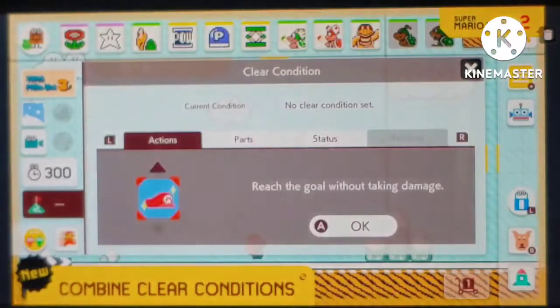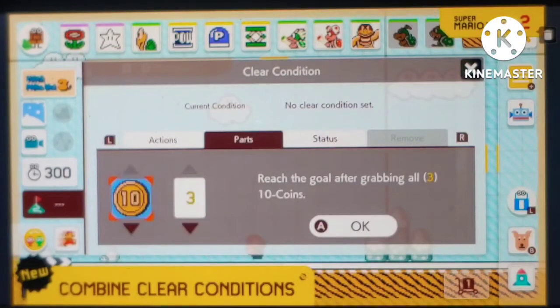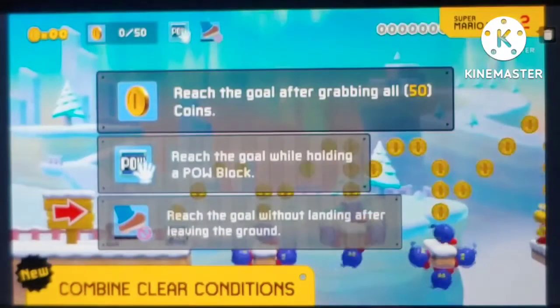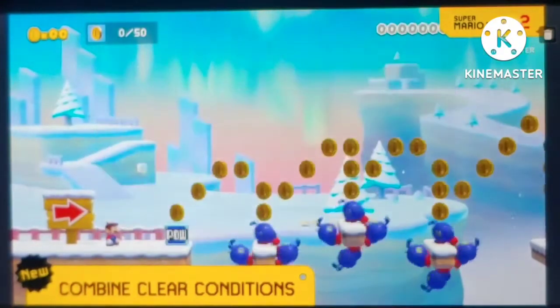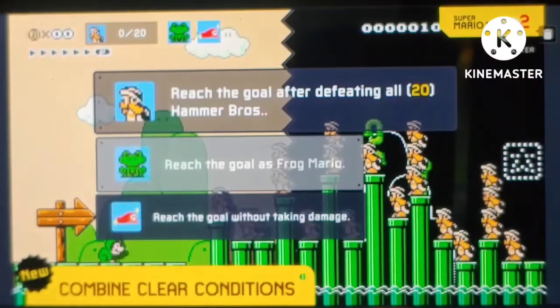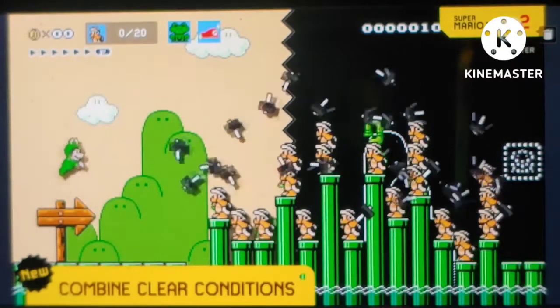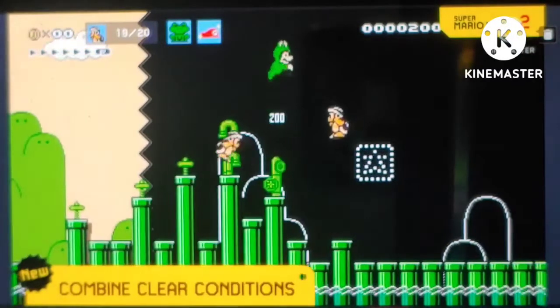You know how limited you felt with only being able to give a level one clear condition? Well, get ready because now you can combine any number of clear conditions! Now the player can be required to collect 50 coins while holding a palette and never touching the ground after jumping! Another fun combination would be killing all 20 Hammer Bros while in a frog suit and not taking damage.